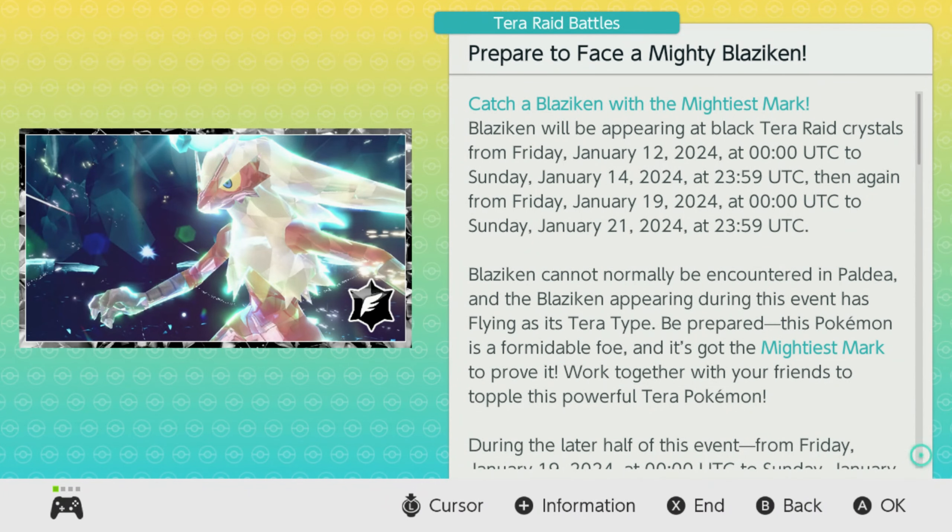The first part of the 7-star Tera Raid event will run from January 12th to January 14th, and then will make a return January 19th to January 21st. During the second half of the event there will be Blissey making a return, and we all know how to defeat 5-star Blissey Tera Raids to get ample amounts of rare candies and Tera shards.